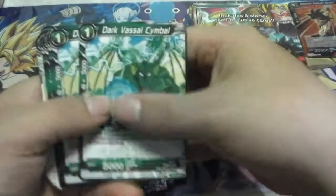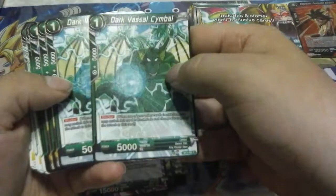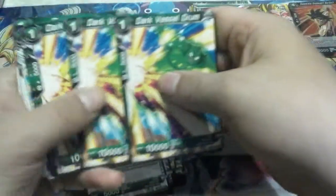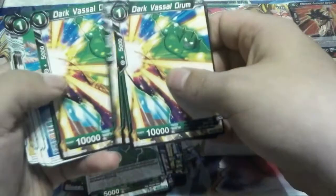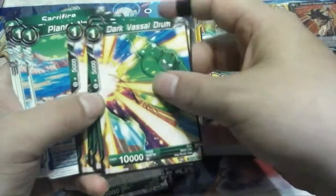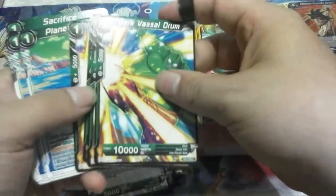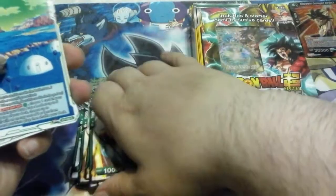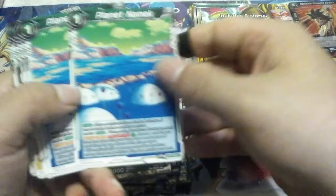Tambourine is a standard crit unit at 15k crit. Then Symbol, who is a blocker. And Drum — you get four of those. He's a one-drop 10k, so that's a decent beater for being vanilla. And here's the new field card, Planet Namek.